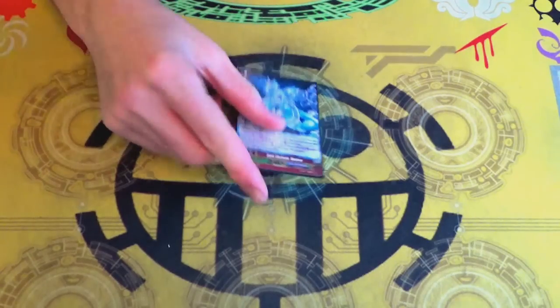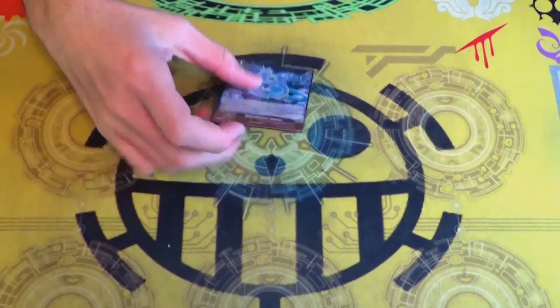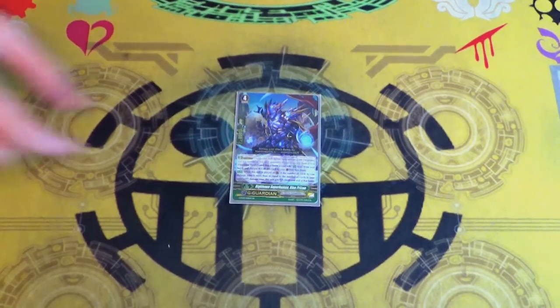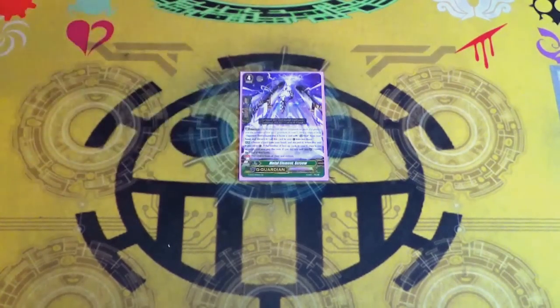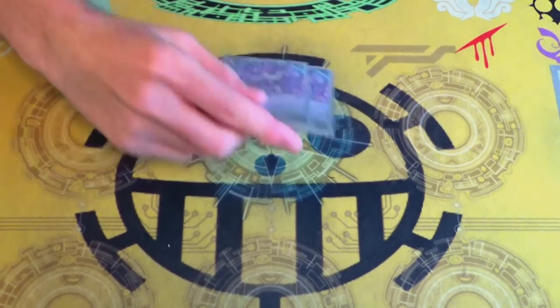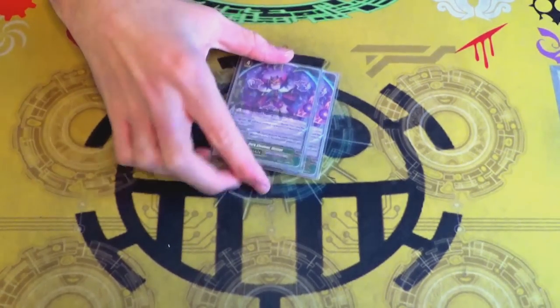Running one copy of Modou for those times when I have Stern on the field and want to stride instead of staying on Stern, because it can come in handy. Running one copy of Righteous Superhuman Blue Prison, which is: when you G-guard, if you have equal or more damage than your opponent, plus 5k shield — pretty easy requirement. Running one copy of Metal Element Screw for the 10k bonus, because Nova Grappler doesn't have its alternative G-guard like sets. And two copies of Dismal because some of these rear guards are kind of important, so protecting them can come in pretty handy.